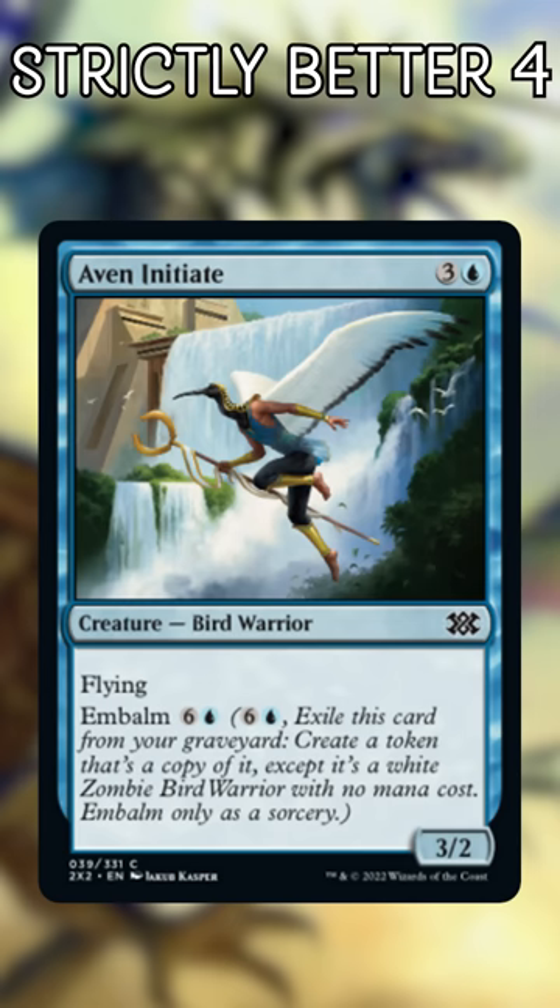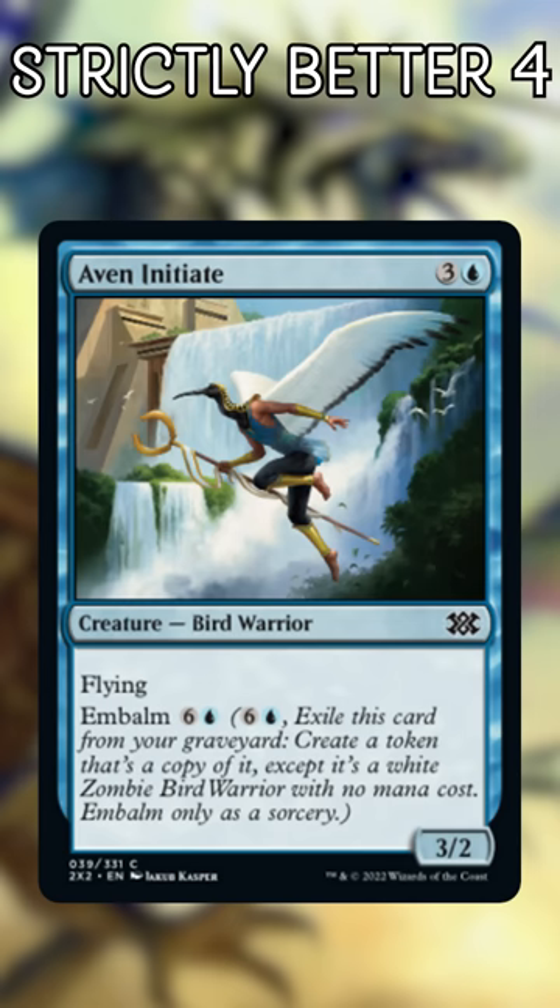And you really don't want to play Snapping Drake. Reduce the cost with Siren Raider, add a toughness with Phantom Monster, give it Flash with Cloak Siren, give it a second life with Avon Initiate, or let it transform into a bigger flyer with Aberrant Researcher.